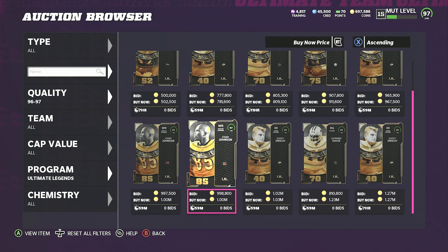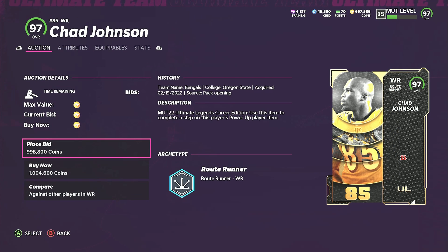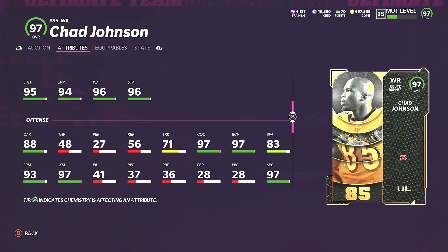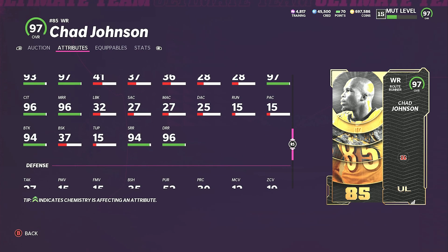The market just got flooded. Chad Ochocinco is a route runner archetype, 97 overall: 96 speed, 94 jump, 95 catch, 96 catching in traffic, 97 spectacular catch, 94 short route running, 96 medium, 96 deep — six foot one, great spin and juke. Ochocinco is gonna be really good.